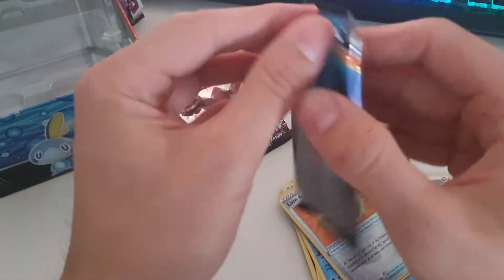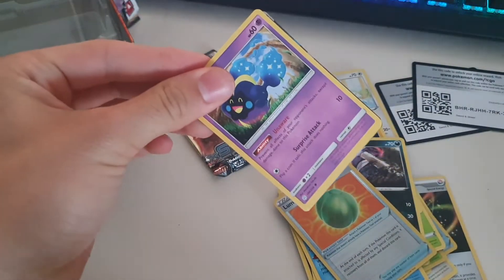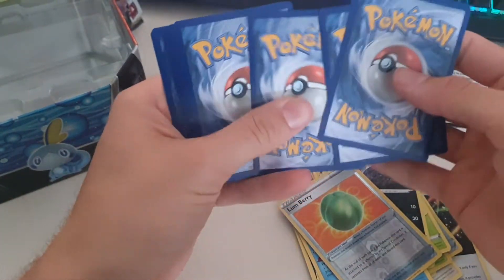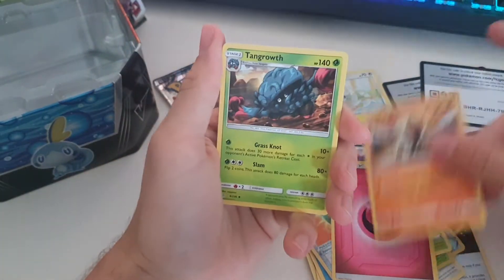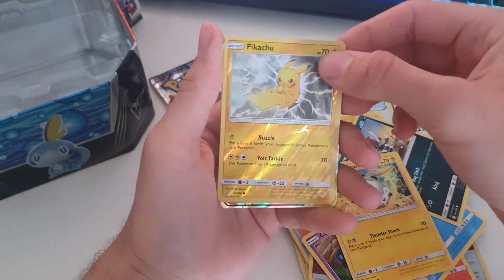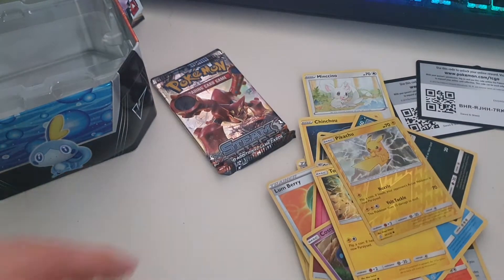So we've actually had two really nice pulls now from the Sword and Shield base set. Let's see if we can get anything from the Cosmic Eclipse pack, which is renowned for not having great pull rates. From the back we got energy, Thrown, Tangrowth, Lillie's Full Force, Cosmog, Slugma, Wailmer, Purrloin, Togekiss, Tapu Fini, Pikachu... and a Reshiram and Zekrom GX! That is a nice card. I thought we were going to get a really bad pull because we saw a green card at the back of the pack, but they were playing tricks.